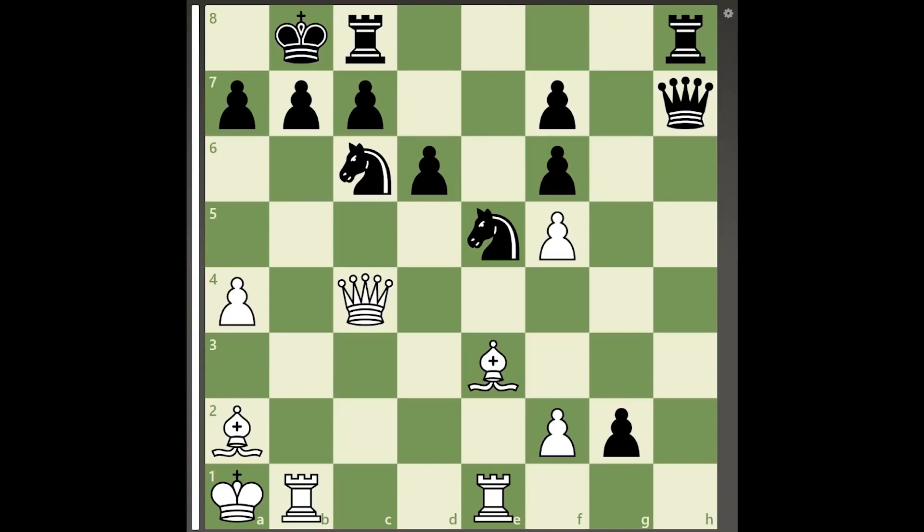Hello everyone, welcome back to another new video. Today I will be showing you another brilliant chess puzzle where white has a way to force checkmate with the help of 2 major piece sacrifices.